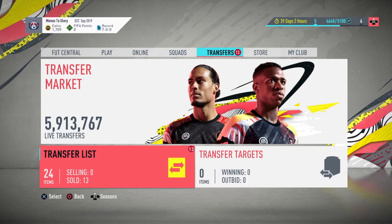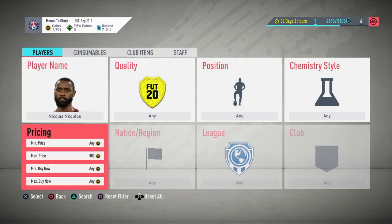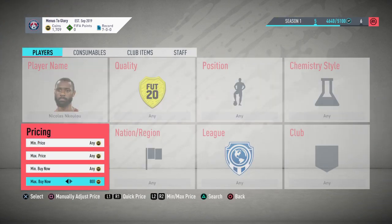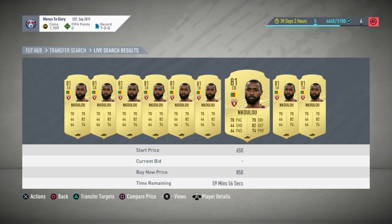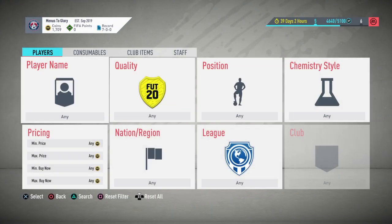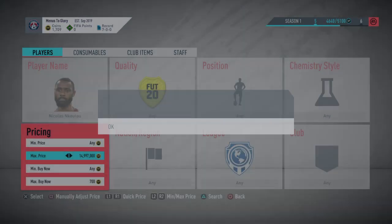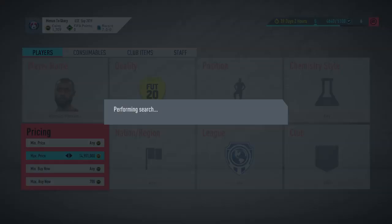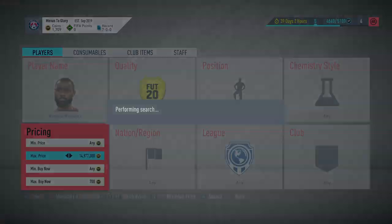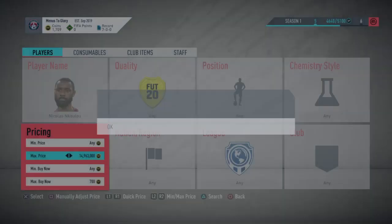The second method I want to go over is just bog standard sniping. Nkulu is another one I did start sniping — there are a few before and afters on the transfer market. 850 is the sell price; you'd want to drop him right down to 700, which is his minimum, and hopefully pop one up for the video. If not, I'll go over to the trade pile and talk you through how I've done it.